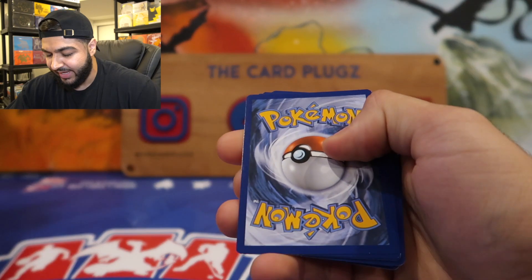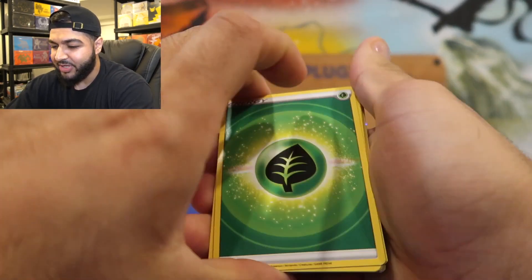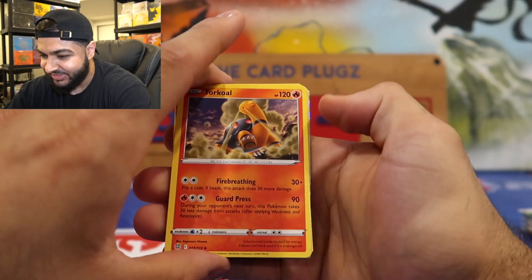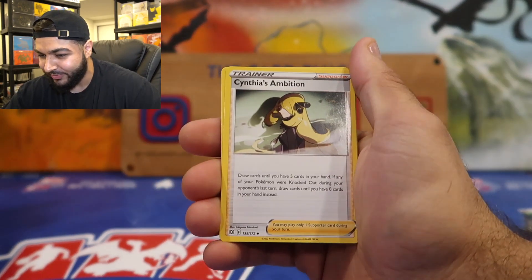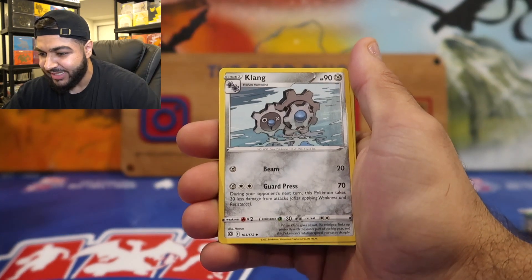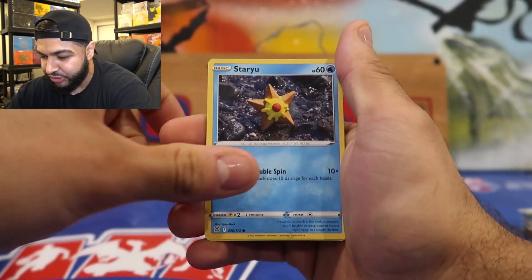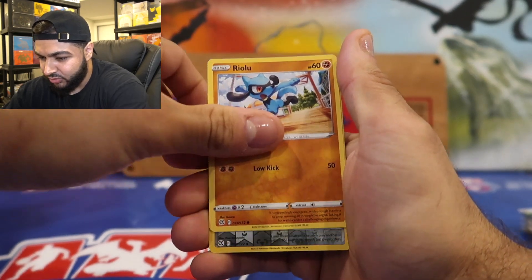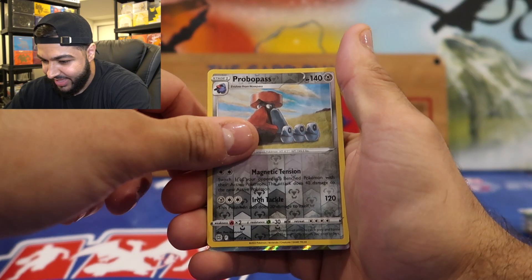Three to the front. There we go — we got a Leaf Energy. Y'all see that shine? Oh there's something in this pack! We got Torkoal, Scyther, Ambipom, Clang, Clefairy, Crabblast, Staryu, Burmy, Rillaboom. Reverse holo is a Probopass, and our rare is...